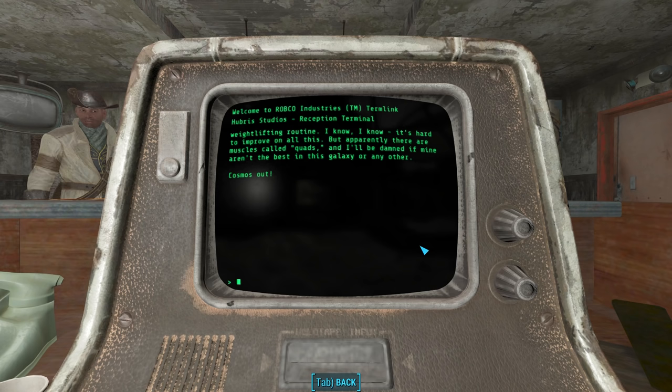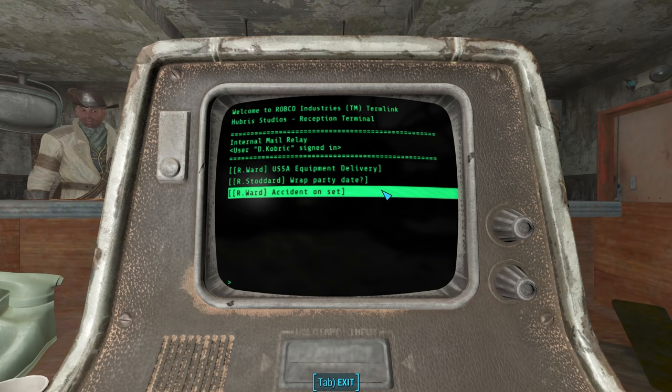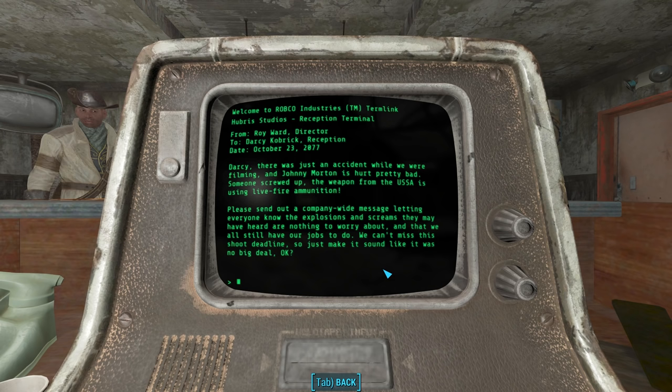The final intramail is from R. Ward — accident on set — from Roy Ward the director to Darcy Kobrik, October 23rd, 2077. Darcy, there was just an accident while we were filming and Johnny Morton is hurt pretty bad. Someone screwed up — the weapon from the USSA is using live fire ammunition. Please send out a company-wide message letting everyone know the explosions and screams they may have heard are nothing to worry about, and that we all still have our jobs to do.